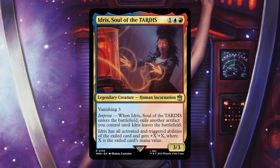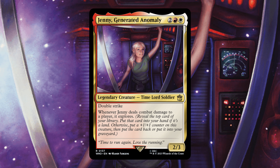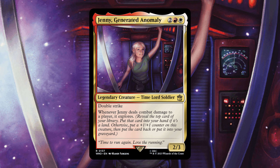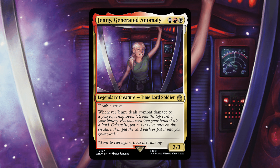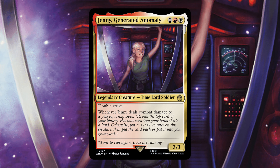Our next card is Jenny, Generated Anomaly — 2, red, white legendary Time Lord Soldier with Double Strike. When Jenny deals combat damage to a player, it explores. I don't really see how Jenny fits this deck. A 4-mana double-striking 2/3 isn't bad — if you can equip something to it, it's a serious threat — but it doesn't really do anything for the synergy of this deck. Jenny would be super fun in a double strike or combat-focused deck, but here she kind of just sits there as a mediocre attacker or blocker.